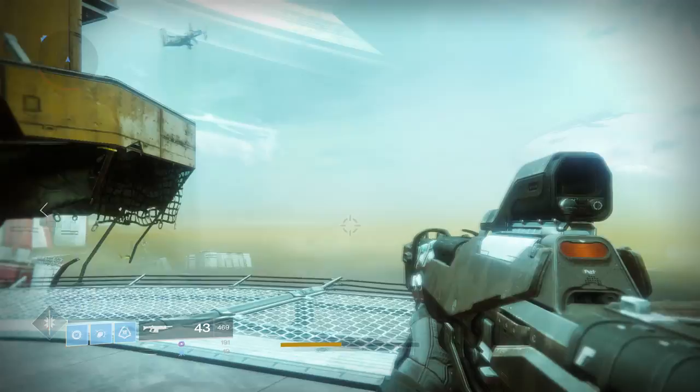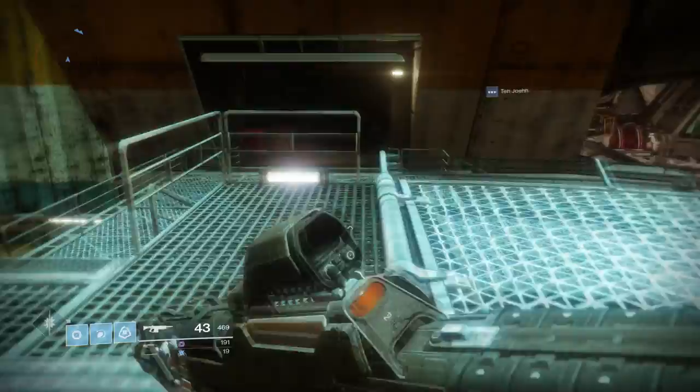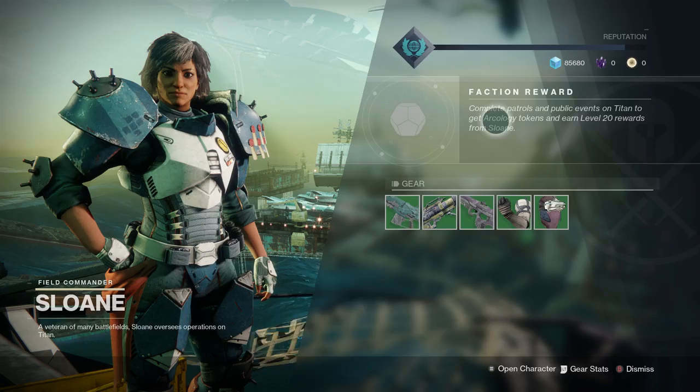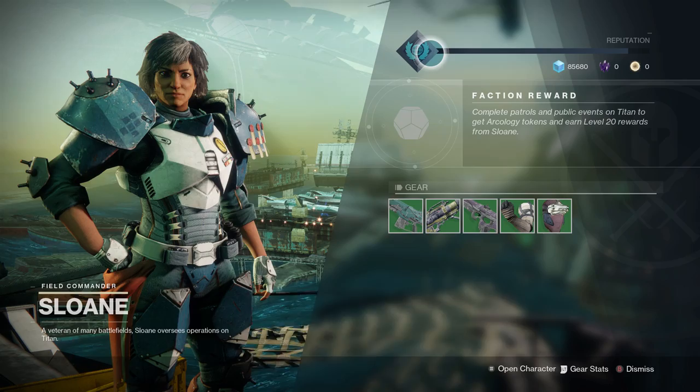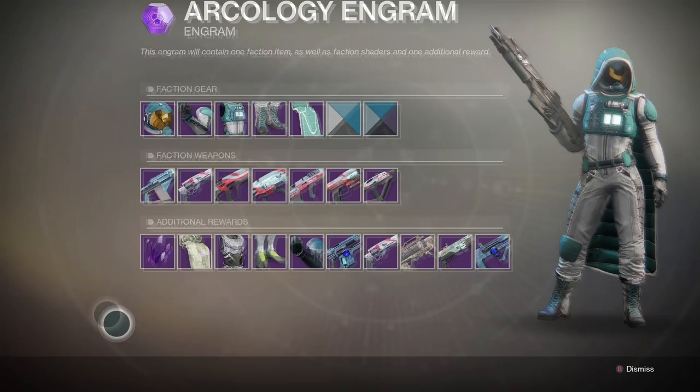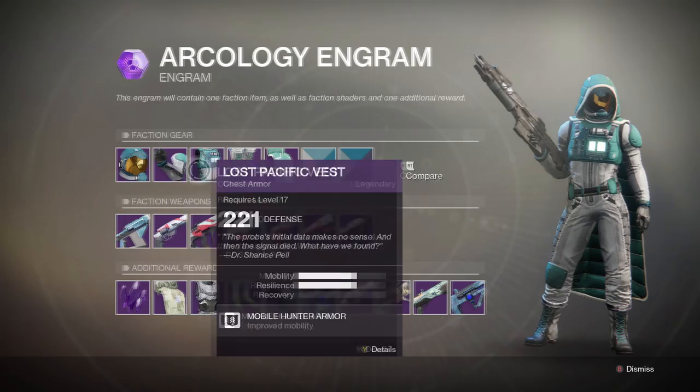When you spawn in at Siren's Watch, you'll literally be just a couple of feet away from her. Turn to the right and run into the building and Sloane will be there. All the vendors work exactly the same — you grind reputation by collecting different things in order to earn gear rewards. I'm currently at power 222 with her from my last engram.